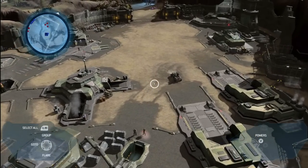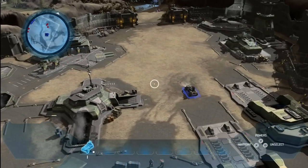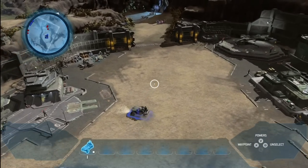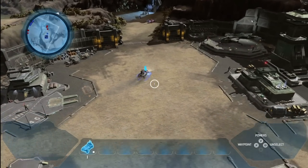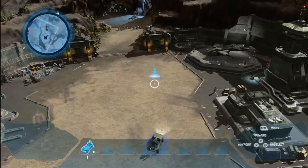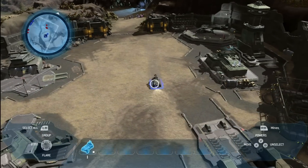Warthogs are perhaps the most iconic vehicle from the Halo games. Everyone knows what a warthog sounds like, looks like, feels like, drives like. So getting that right in Halo Wars was really important. We built a lot of physics into the engine — it fishtails around, it moves, and it drives just like a warthog from the Halo games. You'll see this in all the other vehicles we have too.